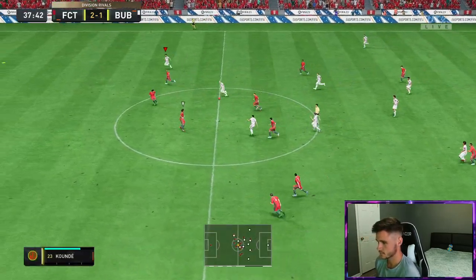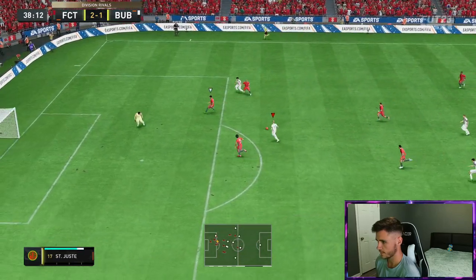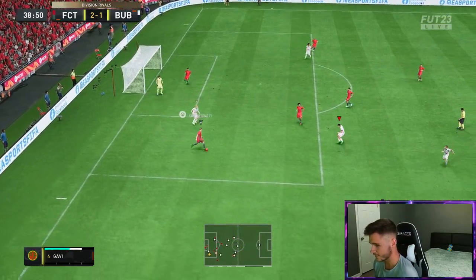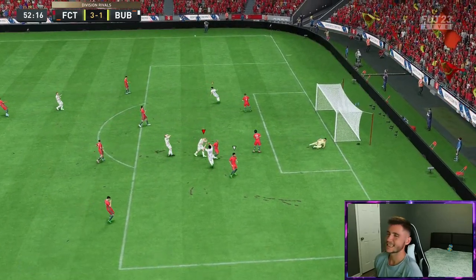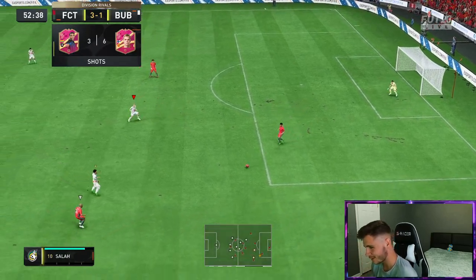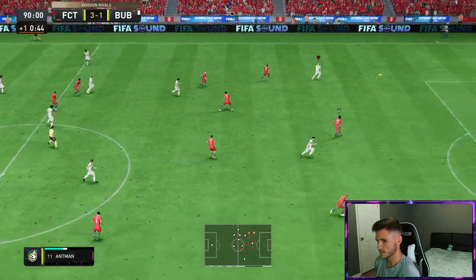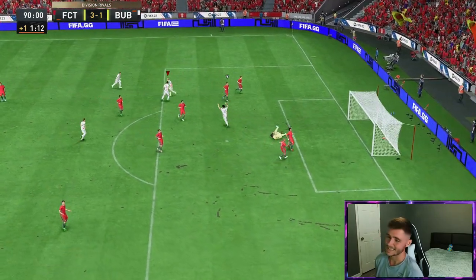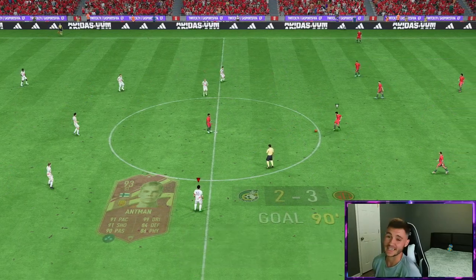Great ball — cut it back, finish. No, it's a good save. I wanted him to hit it first time right there. Ant-Man near post — it's off the crossbar, boys. Great dribbling again but we should probably be scoring right there. Over the top — finesse shot. Nice goal, man, but it's the 91st minute. Very unlucky, but I guess that's what he does.